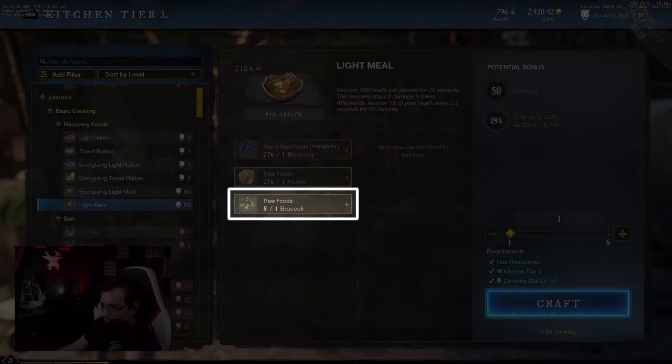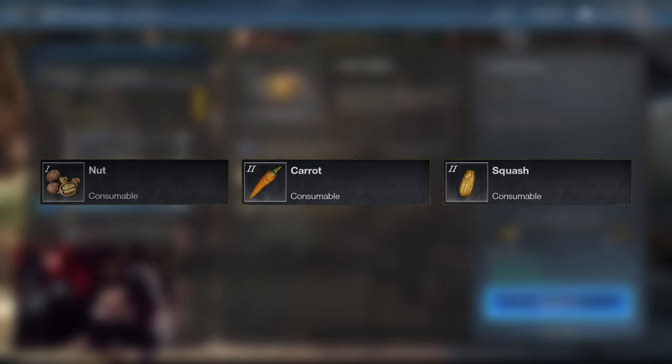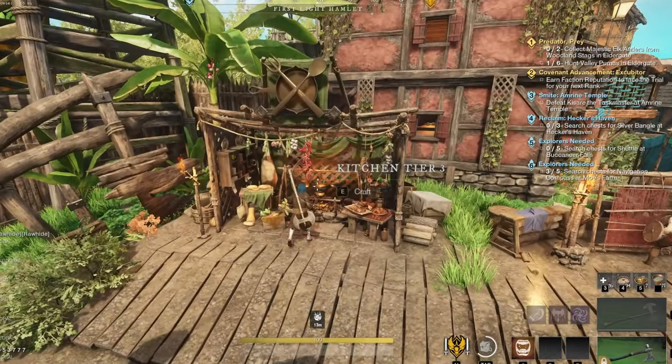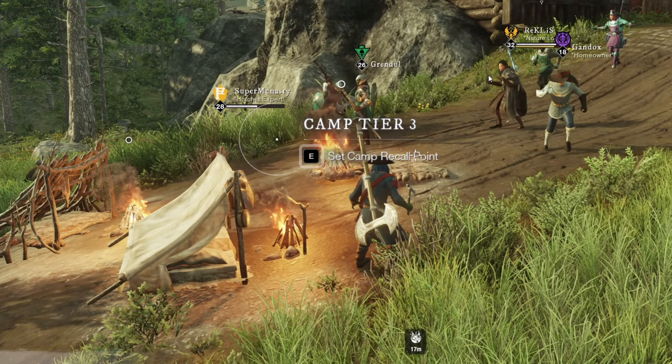As a third ingredient, you have all the same options as the secondary — the only restriction is that it cannot be the same ones you already picked for primary and secondary. So here I tend to use anything that is easy to gather, things like nuts, carrots, or squash. To craft the rations, you can use either a Tier 3 Cooking Station or a Tier 3 Camp. It does not need to be your camp — it can be anyone's camp, it just needs to be Tier 3.